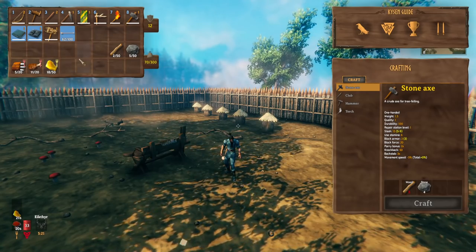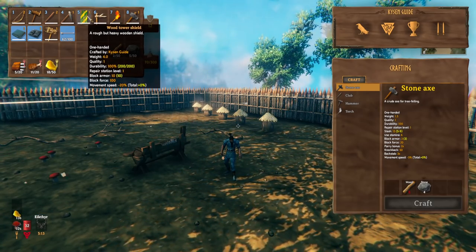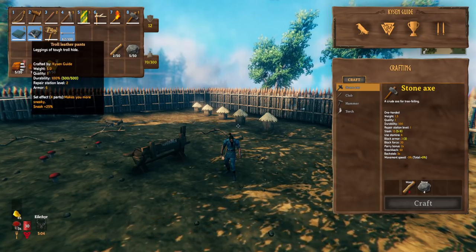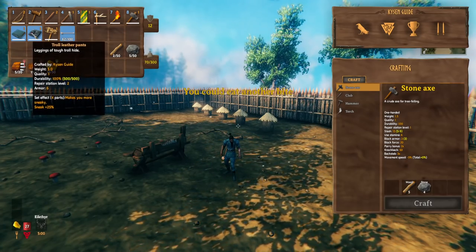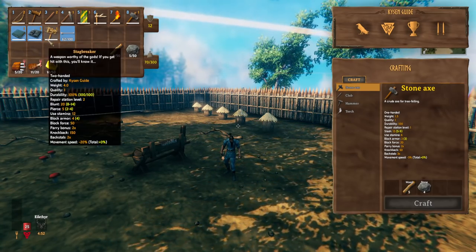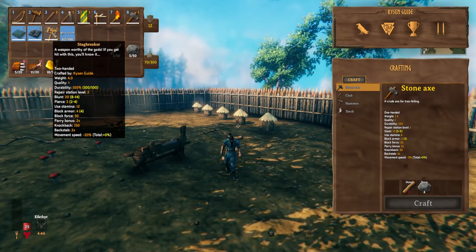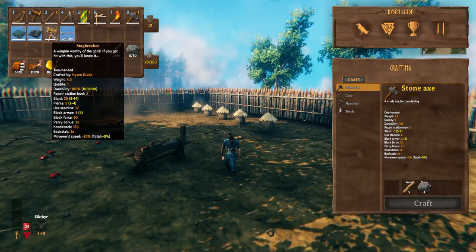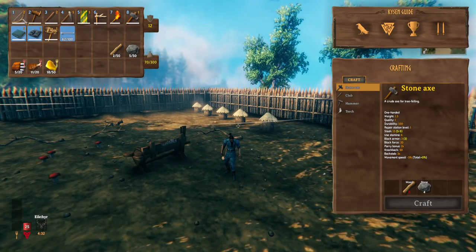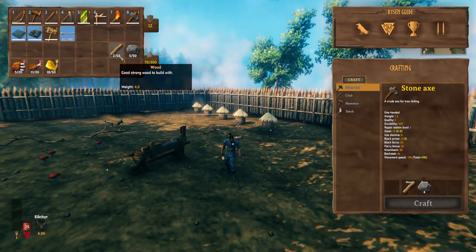You'll need a shield — I like the tower shield and I'll show you why later. It's great for defending against multiple enemies and blocks a lot of damage, but any shield will do. Bring some armor; I've got troll armor. If you're new to combat, bring more armor, but honestly it's not that difficult — it's more about being careful not to die. For weapons, I highly recommend the stag breaker, especially if you're new. Also bring a blunt weapon like a level two club, a bow, and a decent amount of arrows.